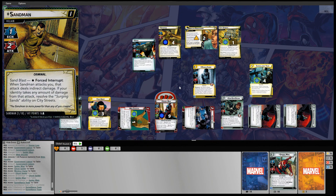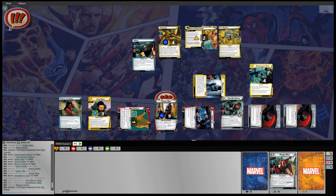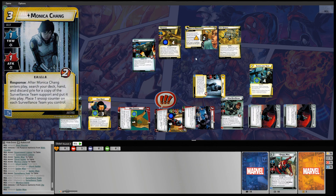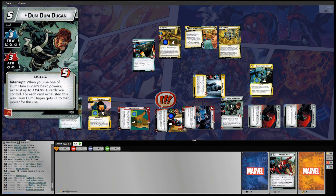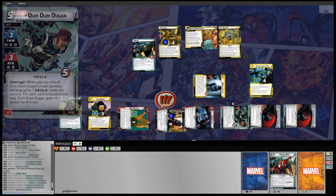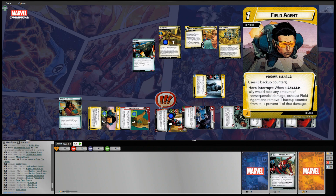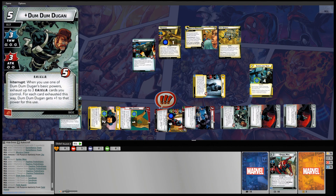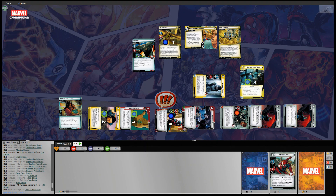Monica Chang is going to exhaust to remove one token from City Streets. We'll exhaust Spider-Man to remove two threat from Hapless Pedestrians. Dum Dum Dugan is going to do three damage to Sandman. We'll exhaust Field Agent to reduce his consequential damage by one, so he takes just one consequential damage instead of two. That will end our turn.